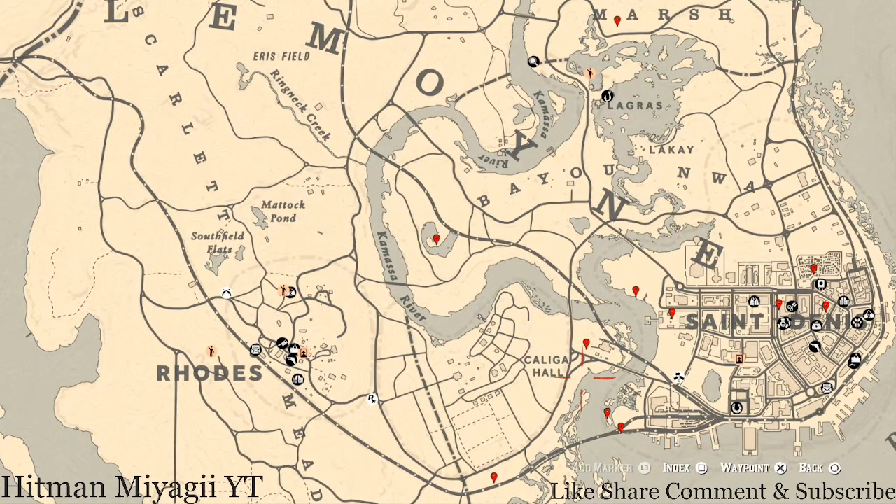The cycles once again for today, Friday July 9th: Family Heirloom cycle 5, All Lost Jewelry cycle 5, Coin cycle 6, Arrowhead cycle 4, Wildflower cycle 5, Antique Alcohol Bottle cycle 5, All Tarot Cards cycle 4, Bird Egg cycle 4, and Fossil cycle 5.